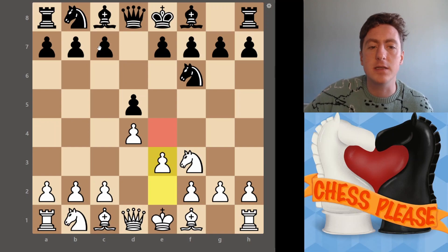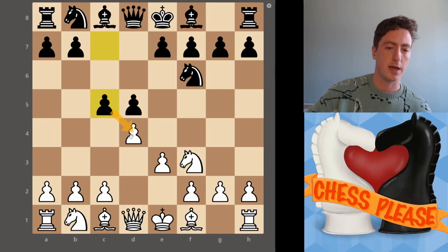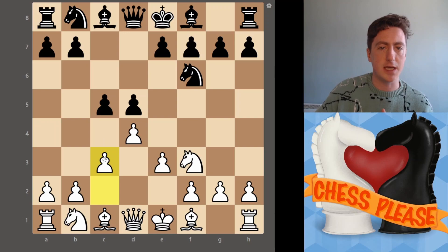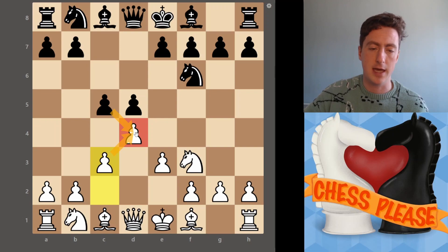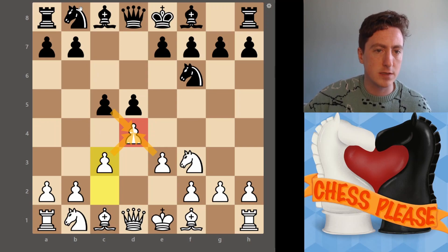The Colle system continues — generally you might see something typical of D4 D5 openings, where black will try to play something like C5 to get a bit more space and strike in the center. In the Colle system, rather than immediately jumping in to build pressure, if you face a threat against the pawn you probably just want to play C3, shoring things up a bit more. If they take, you take back, because if we capture otherwise we no longer have that E4 push — which is our whole zeitgeist, what we're trying to do.